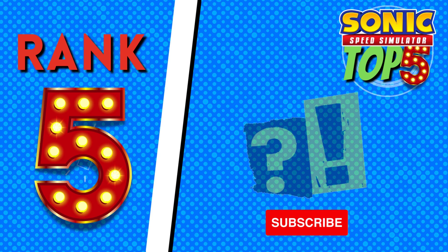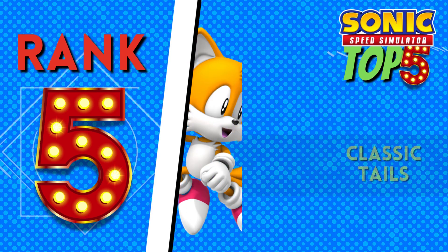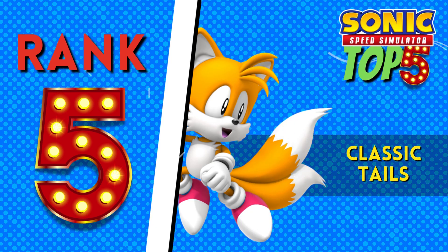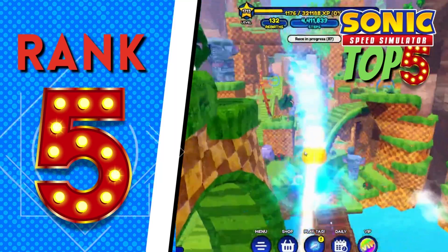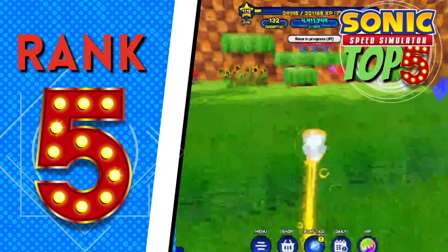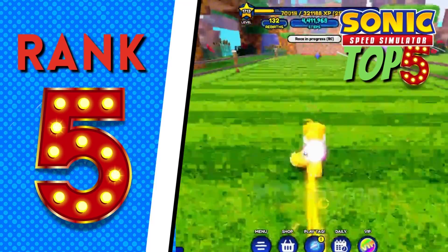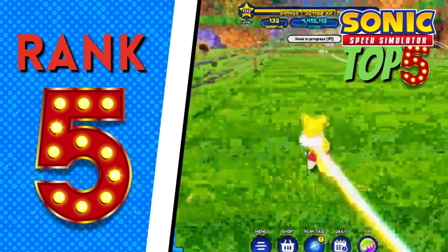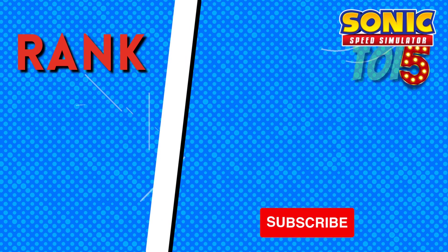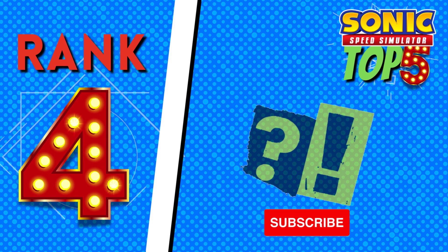Coming in at number five is Classic Tails. This character has been Sonic's best friend for many years and is the smartest one. The reason I chose Classic Tails for number five is because the update was really good, the skin is cute, and his mouth even moves while he's on the grind rails — a really cool detail. Plus, Classic Tails is smaller and cuter, which is bonus points.